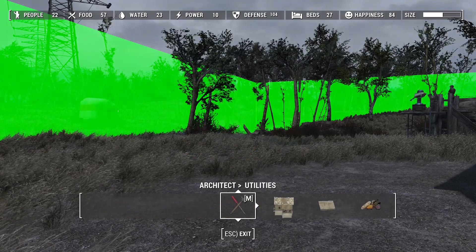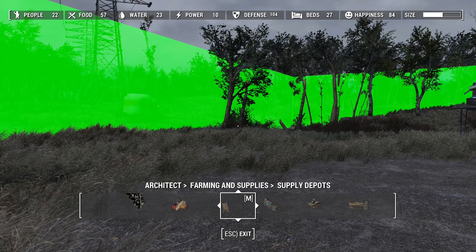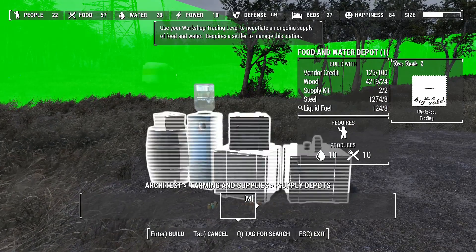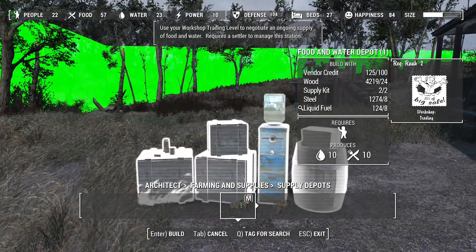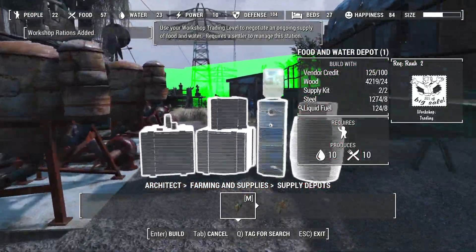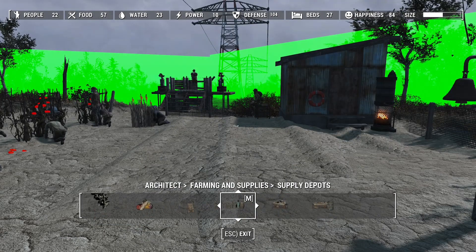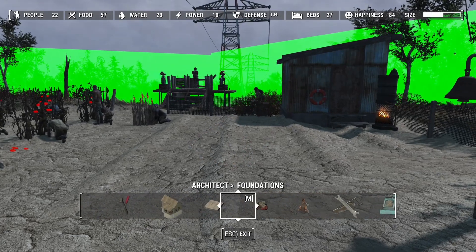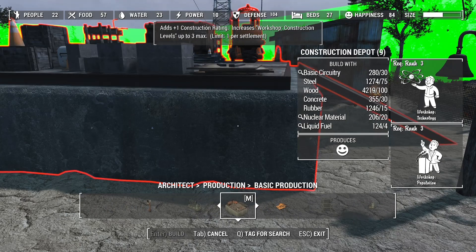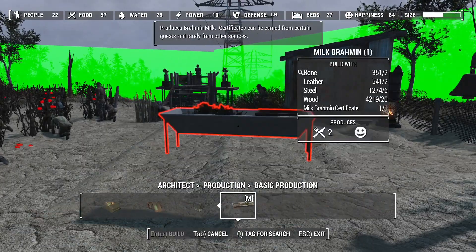These are the plot - nope, production. It's been a while. Farming supplies - nope. Automated supply depots - which gives more food and water, and bear in mind it does require someone but it does 10 food and 10 water, though it doesn't give you food supplies. It's two supply kits, so not yet. Wild gardens - no. Ability planters - production. We might have to put some of those down over at Sanctuary. Water purification, milk brahmin - there we go.